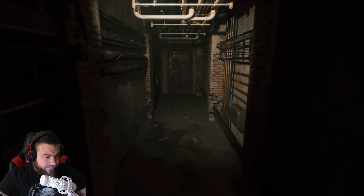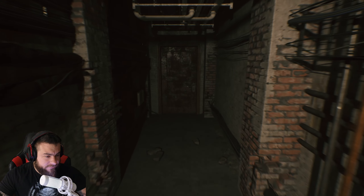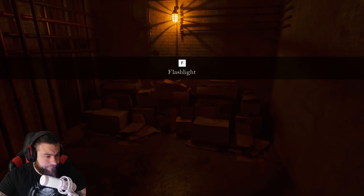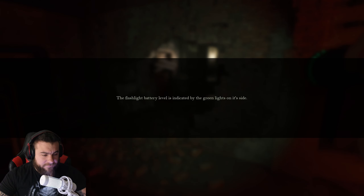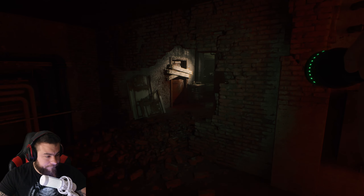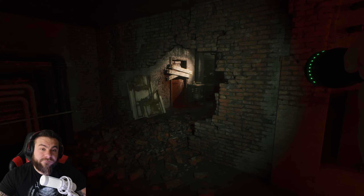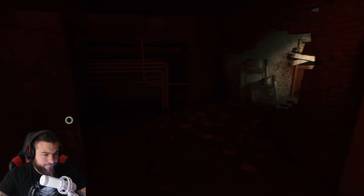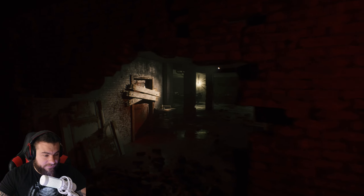I don't want to run yet, because that seems like a trap. But we'll try it. The flashlight battery level is indicated by the green lights on its side. That's a cool feature. I like that. God, this game is smooth as shit, though.